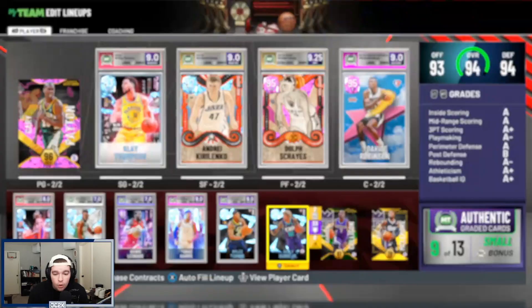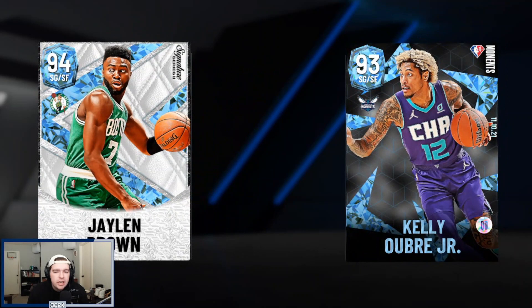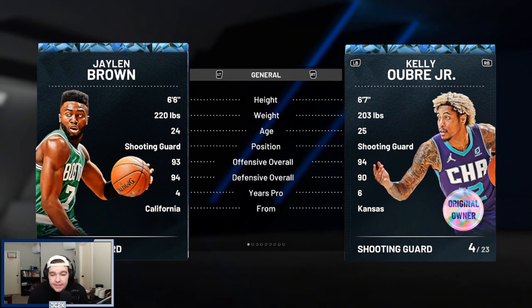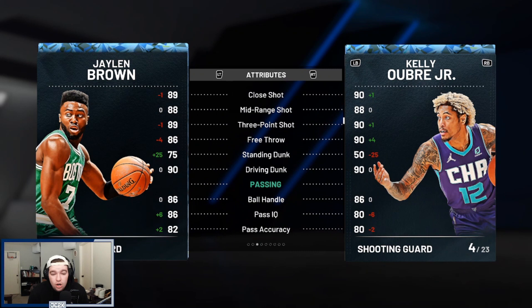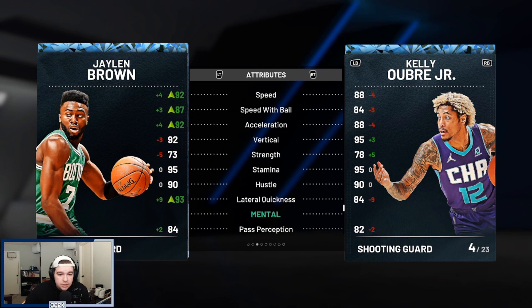In conclusion I was impressed with what Kelly Oubre Jr. gave me. I'm going to compare him to somebody like Jaylen Brown — I feel like Jaylen Brown is a great comparison. They're both buyout cards. Kelly's definitely going to be cheaper — I think you'll be able to get this Kelly Oubre for 40 or 50,000 MT. Jaylen Brown is an inch taller and statistically the better card on the offensive end, and defensively Jaylen Brown's going to be a slightly better card as well. Speed wise they're basically the same — I do have a plus-3 speed and acceleration shoe on Jaylen Brown which helps, and lateral quickness wise Jaylen is a little bit better with that shoe boost.